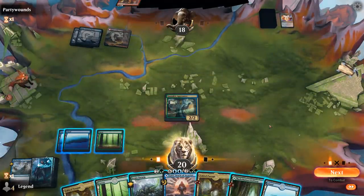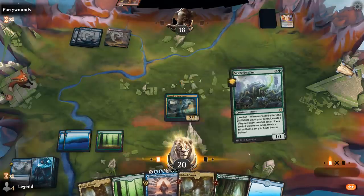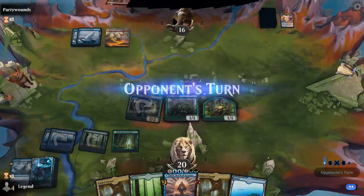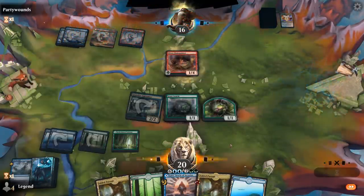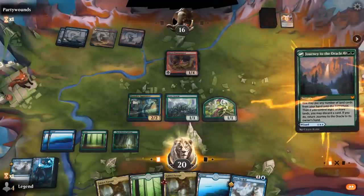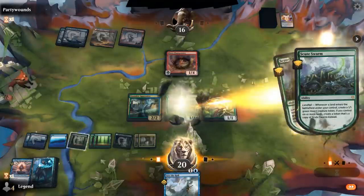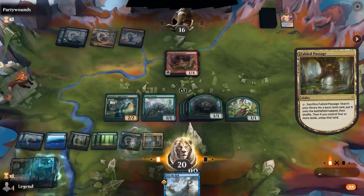Now we're probably okay running out Scute Swarm plus Fabled Passage, or we can save the Fabled Passage — yeah, that's probably better. Then next turn play Journey: put double Fabled Passage in play, which will enable Landfall a whole bunch. We're hoping they just replay their Flame Painter and then next turn we play Journey. Make some Swarms, and then we can still use Into the Royal afterwards.